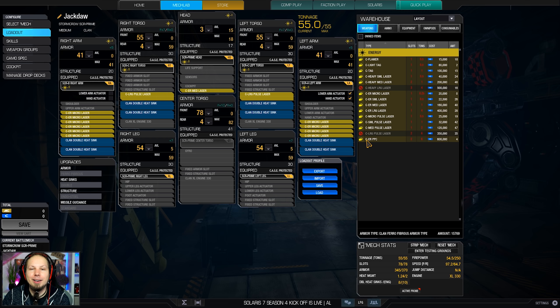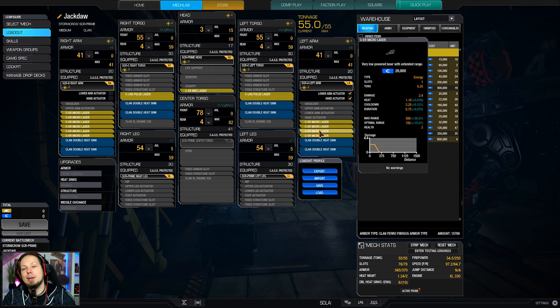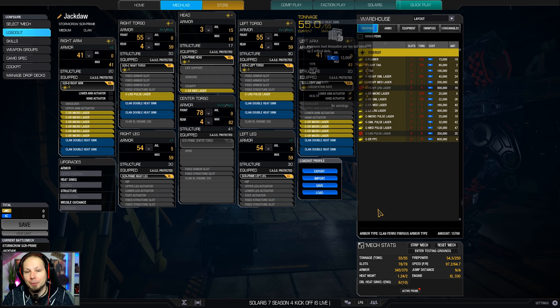As you can see, we have ten of the ER micros on the arms, and then we have a large pulse laser here, a large pulse laser there, and an ER medium laser there. As you can see there is no triangle telling us that we cannot Alpha Strike, and that's the cool thing about it. The microlasers are completely separated from all of the other lasers in terms of ghost heat or heat scale limit. That means you can fire all of them together on top of anything else, and that's pretty cool.